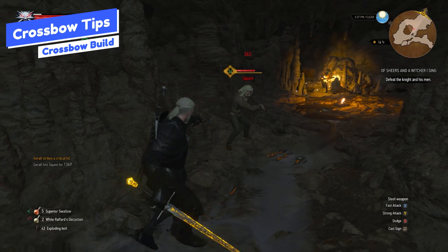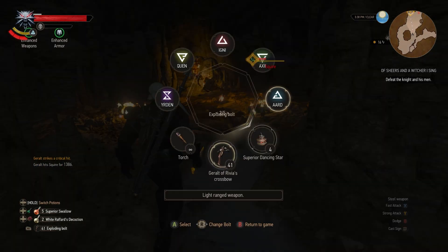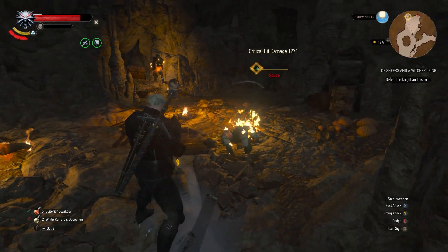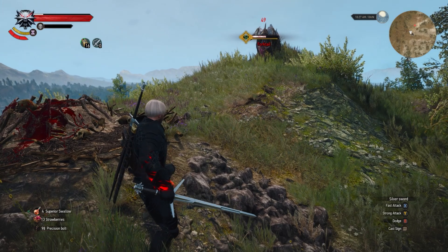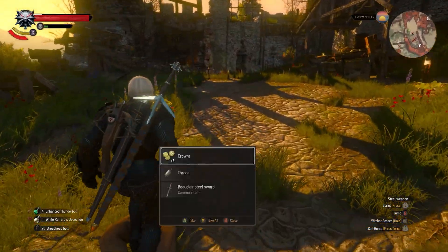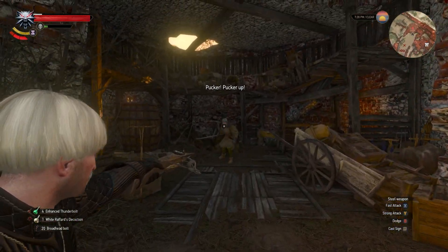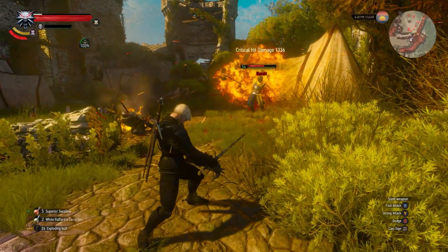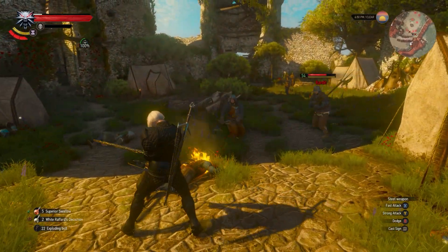Some tips for crossbow junkies out there. There are many bolt types, but I'd recommend mainly three: basic bolts for decent damage with no special effects — save them when you want to conserve the special ones. Precision bolts are the best for monsters since they pierce armor, and monsters have high armor values. Broadhead bolts deal bleed, which isn't a huge damage source but the extra tick might matter depending on your build. The main focus should be explosive bolts — great especially for groups of enemies and human enemies; you can knock them all down, stagger them, and keep them away from you.